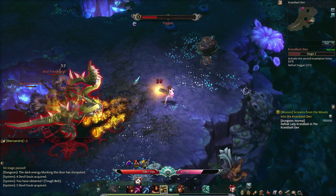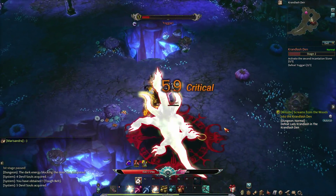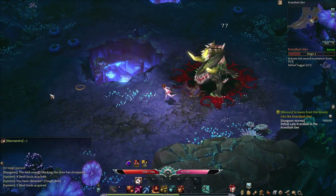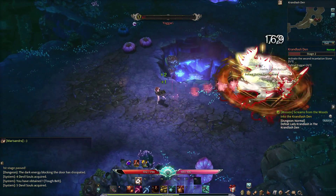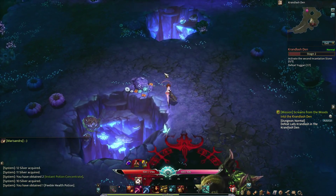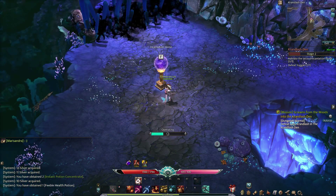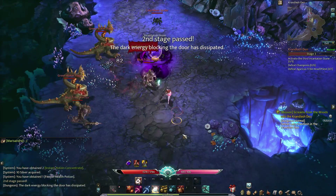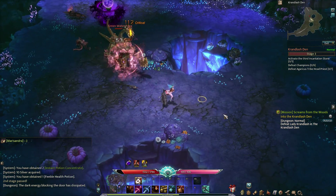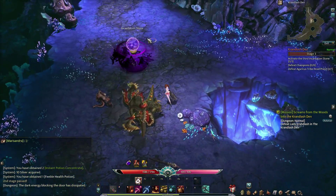Absolutely pleased with that. We can definitely take out pretty much everything we want with our AE damage. Kite him around, and it's no problem whatsoever. Instant Potion Concentrate. Okay, so that's Yogari defeated, and the second stone is going to be deactivated. Green Water Yogg - so he was a big Yogg, he was a heart.